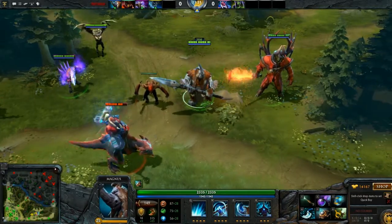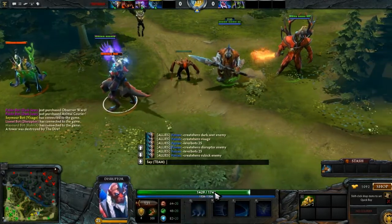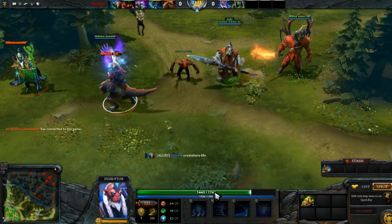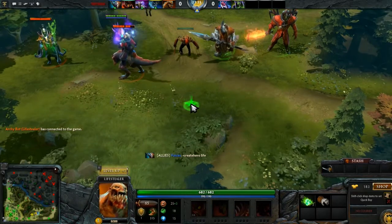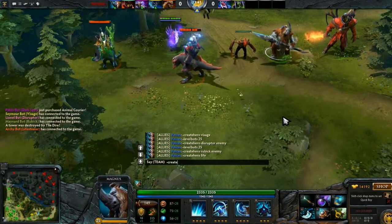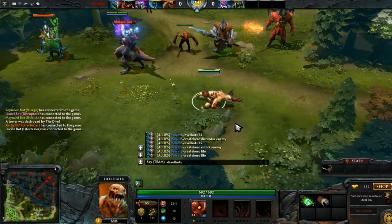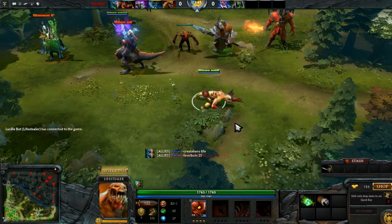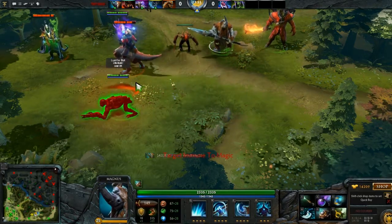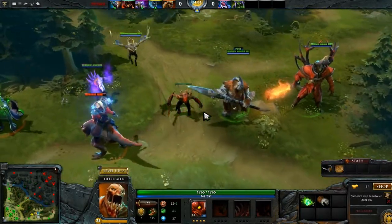Disruptor has a new thing where Glimpse now works differently. The Glimpse doesn't work on magic immune and the entire list now — I guess it did before. I didn't know about this change, so I'm running blind here, sorry about that. The melee creep's just there for scale for Magnus.